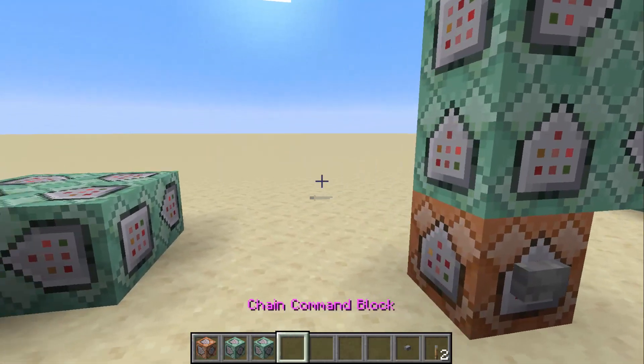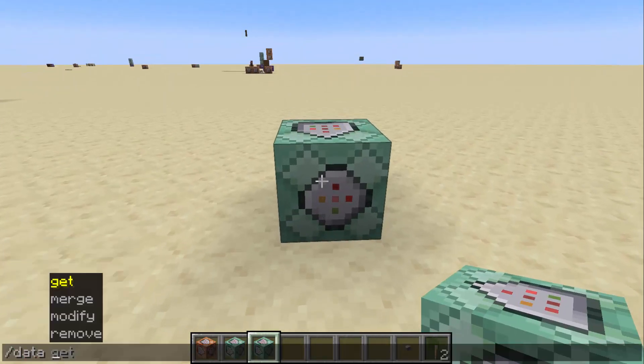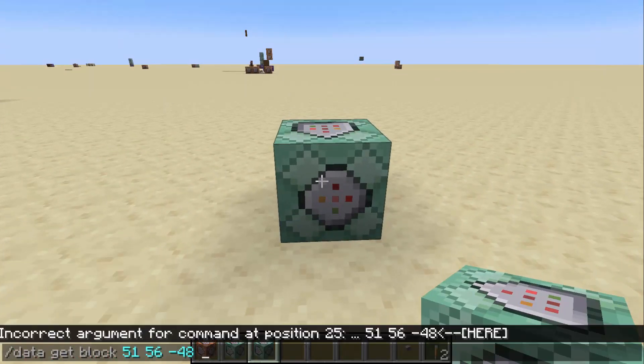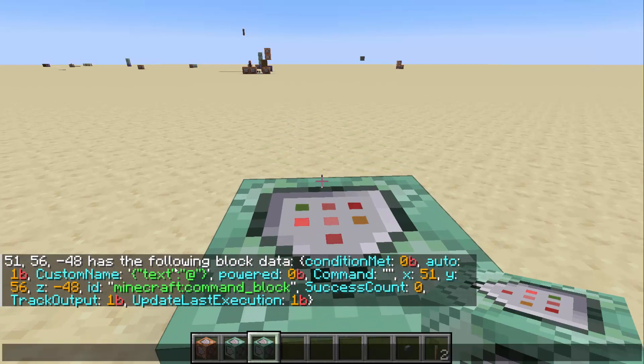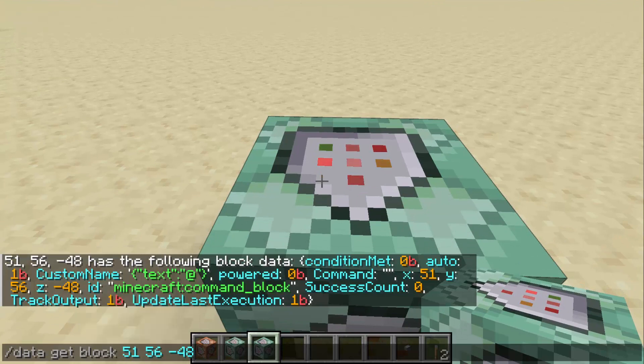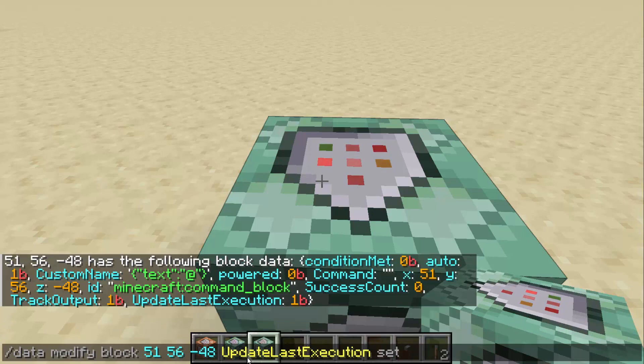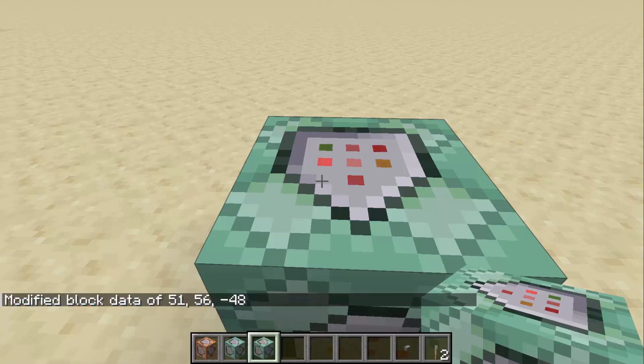Now, how this actually works is pretty simple. You're going to place a chain command block like normal, then run data get block, tab-complete to get the block that you're looking at, and you're going to see all this NBT, all this fancy stuff. So you have condition met, auto, powered, and the one that we're interested in is update last execution. So now instead of data get, we're going to use data modify. We're just going to replace get with modify, and we are going to modify update last execution, set value 0b.